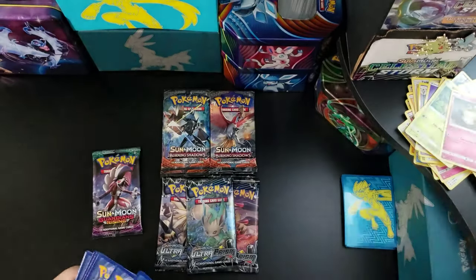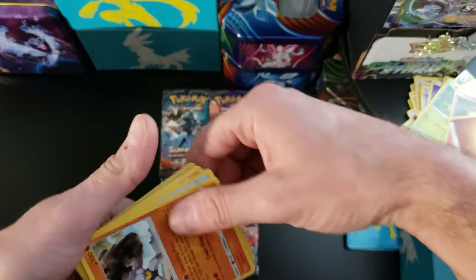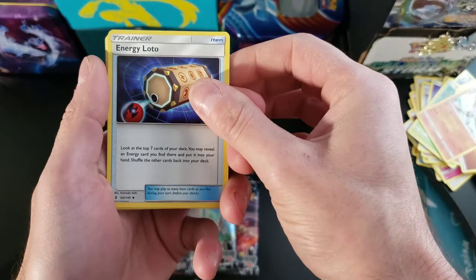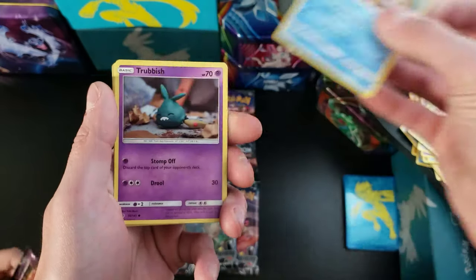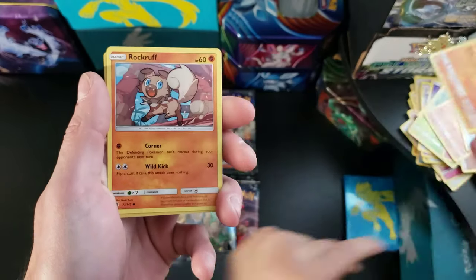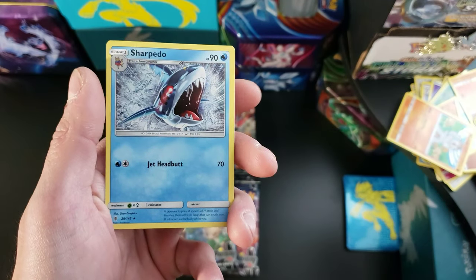Zach's pack: Upside down Fighting Energy, Machoke, Energy Loto, Hakamo-o, Jangmo-o, Delibird, Trubbish — which is rubbish, Machop, Rockruff, Wishcash which is a rare, and a Sharpedo as our regular rare.